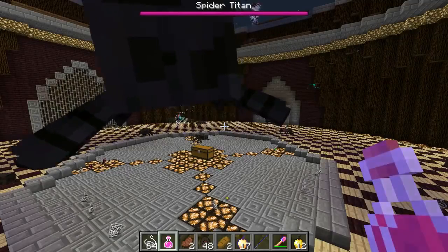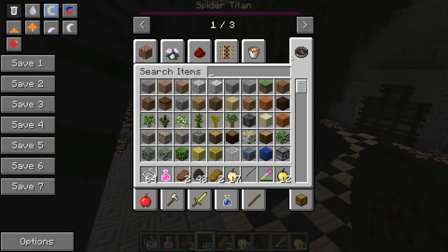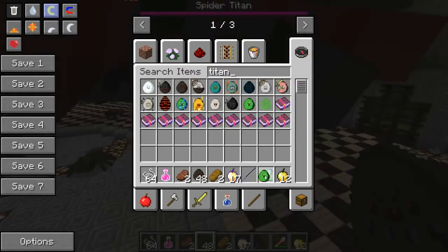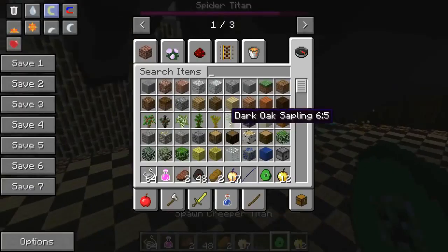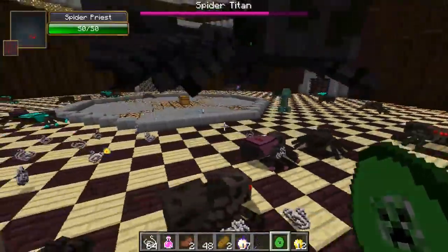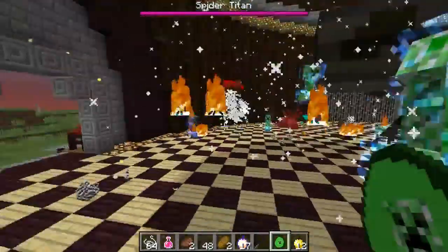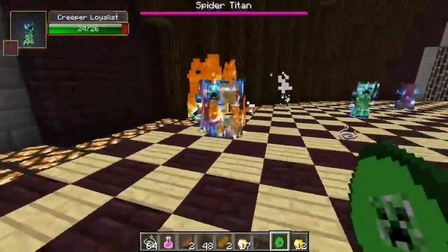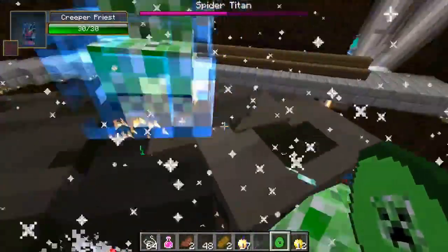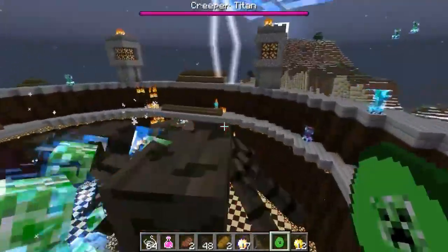Pat always seems to win the titan battles. He thinks he's won more than 50%. Jen points out it's close. Pat congratulates Jen but says next time she has to spawn in the mobs in the titan battle. He decides to do something to Jen — he spawns the creeper titan and all kinds of cool creepers pour out. Jen is flying through the air unable to move.